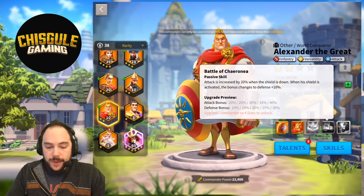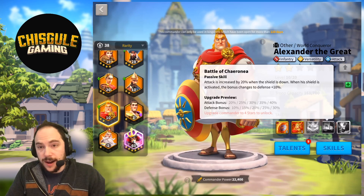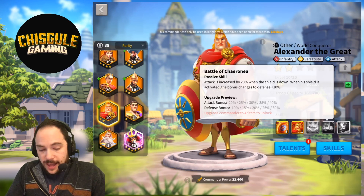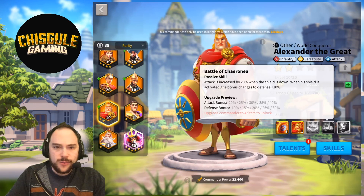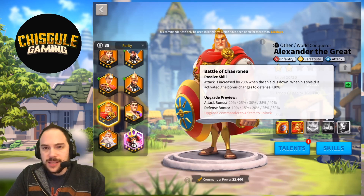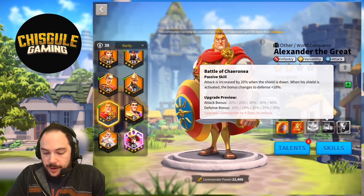The next skill makes it so that your attack is increased by 40% when your shield is not active. When his shield is active, instead of the 40% attack bonus, you get 30% defense. Freaking outstanding — I love everything that's happening here with this commander, and it only gets better.